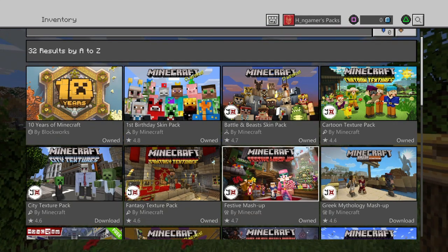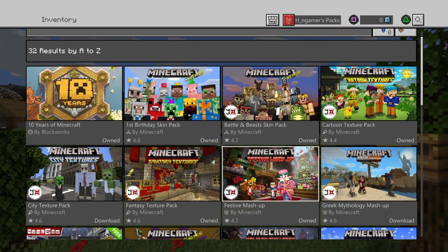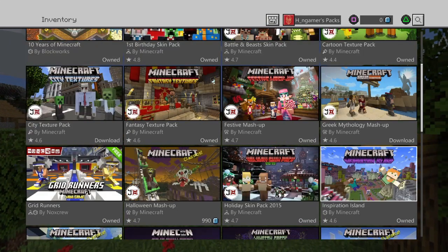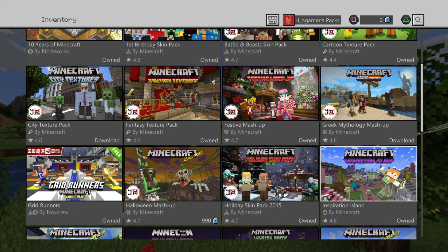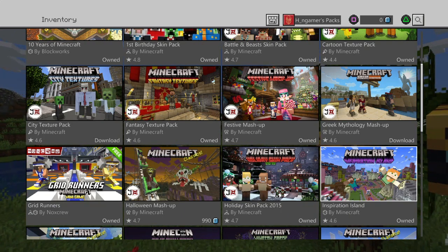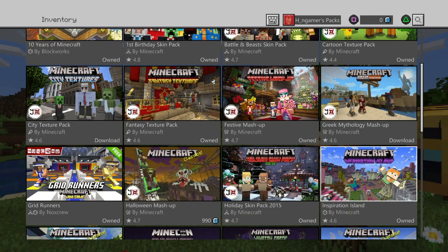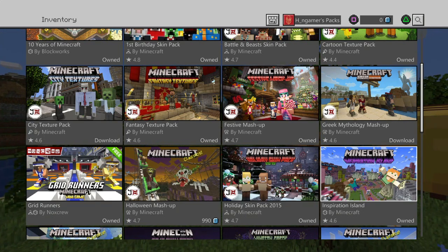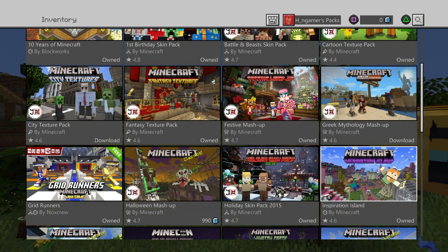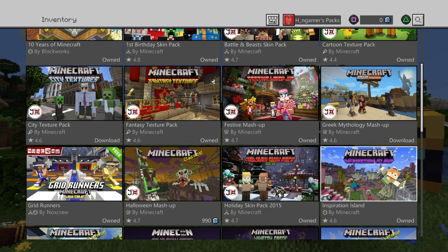The next free item is the Festive Mashup Pack. Then the Greg McFarlane's new mashup pack. Holiday Skin Pack 2015. And for people using keyboard and mouse, I definitely recommend Inspiration Island, made by Minecraft — a great recommendation if you want to explore something new and exciting on Bedrock.